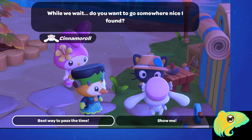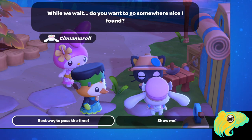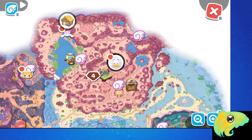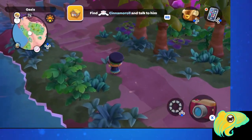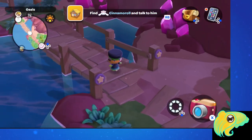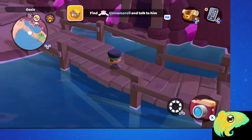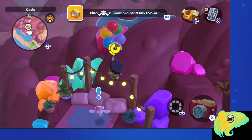At this point, Cinnamoroll tells you he wants you to see a new place he found that's really relaxing. You follow him there — if you lose track of him, he's gone to Gemstone Mountain. If you go to the Oasis fast travel point and follow the bridges to the left, he is up behind the mine entrance by the bridges on a little ledge that's been decked out with crystals and lighting.